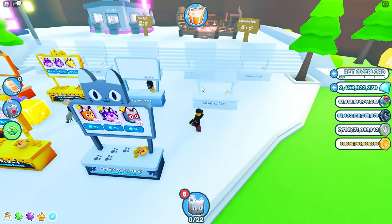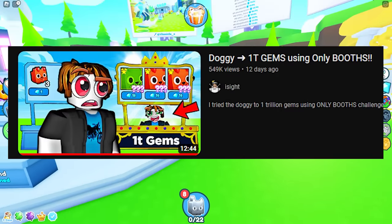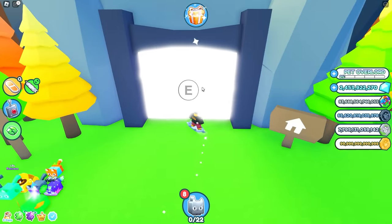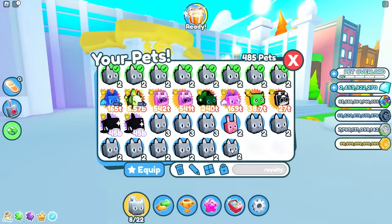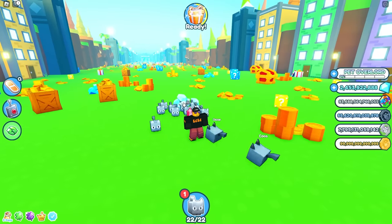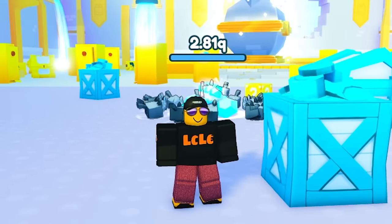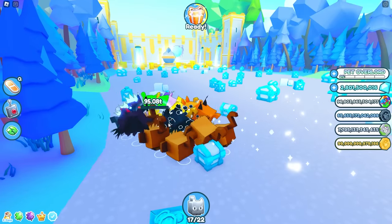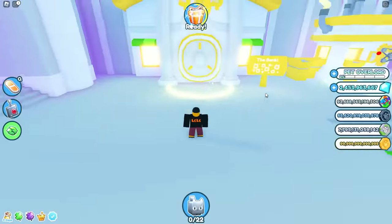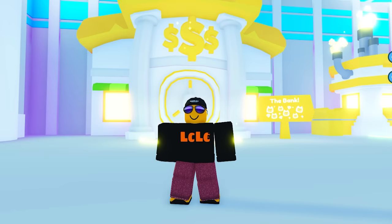Don't waste your time standing around doing nothing waiting for your pets to sell. Instead, follow me — I'm going to show you the biggest secret in the PSX community right now. Even with the best enchants like Royalty or Diamonds 5, it's really difficult to earn gems just by mining. No matter what pets you have, you still get a terrible amount of gems. So where are all the gems coming from? Are they being duped, or is there a real legit method?